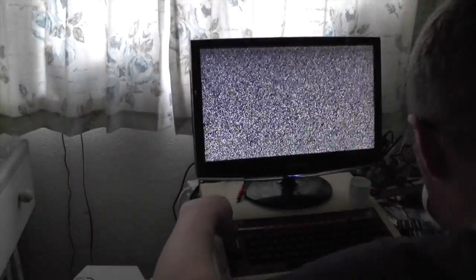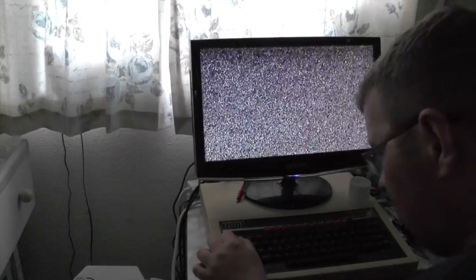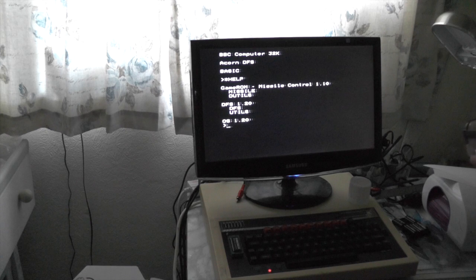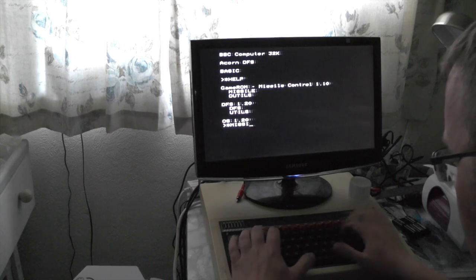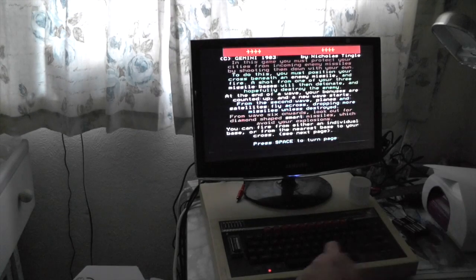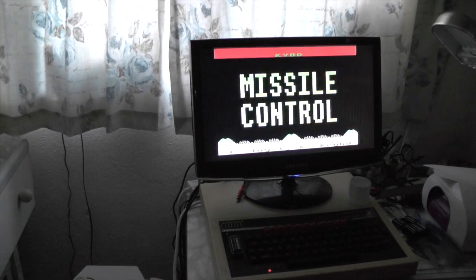And the next one we're going to try is Missile Command. Again, with the notch at the top, in it goes. Do a star help again, and we're going to do a star Missile. Game ROM Missile Command. Star Missile. Oh, listen to that sound — look at these graphics! I love the sound, look at this.